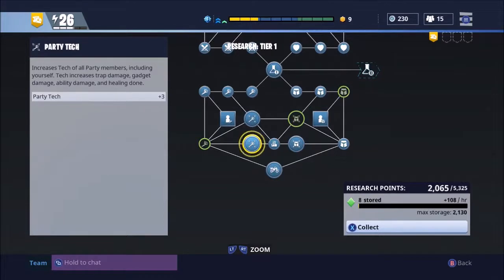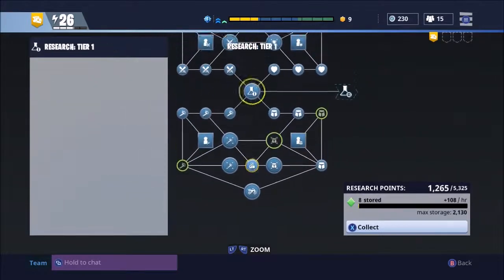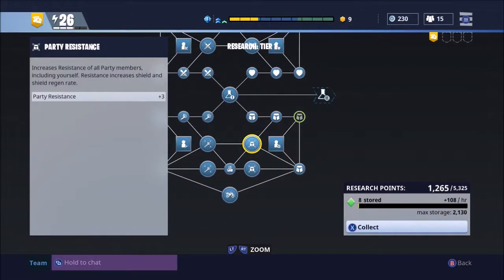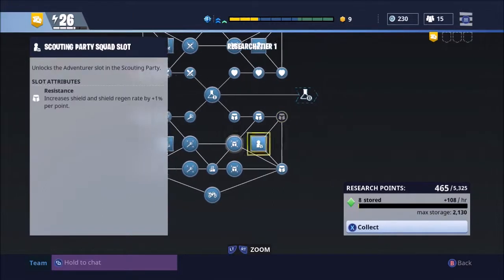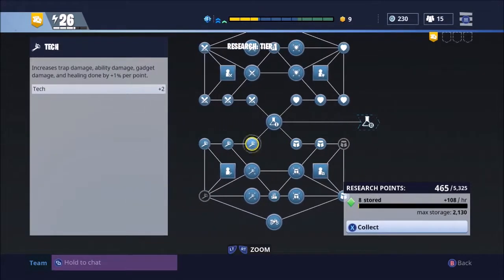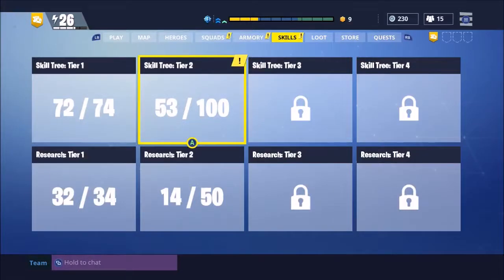Filling these out will help increase your power level. I'd suggest knocking these out first. Once you've unlocked that second tree there's probably a few things you'll want to grab before you max out the first tree, and I completely understand that — but once you grab those things, come back and finish the first tree.